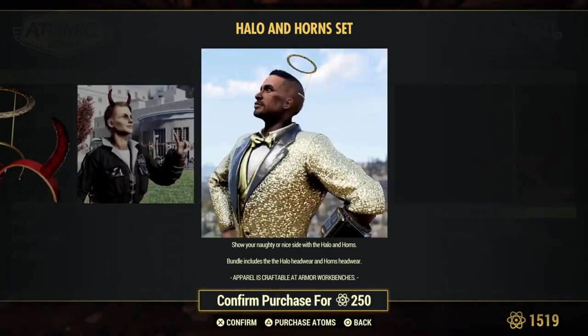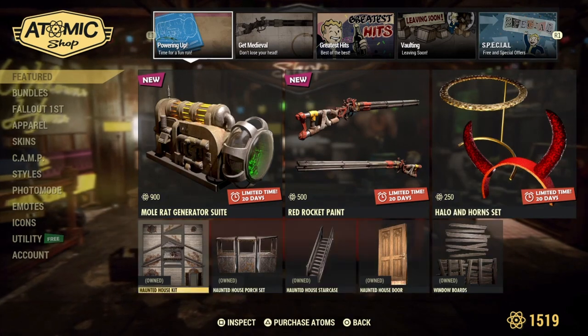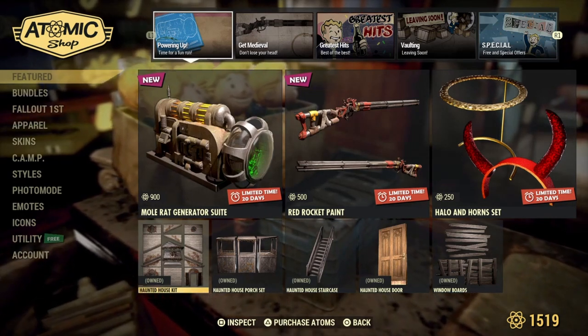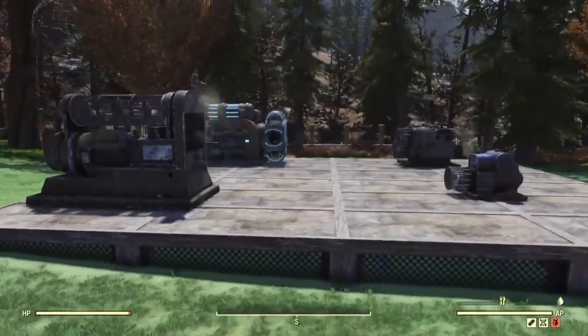We also have the horns and halo set, which I don't think has been in the Atomic Shop for ages. The haunted house set is still there too, so if you haven't got that it'll probably still be available. Let's jump into the game and check out these fantastic generators.